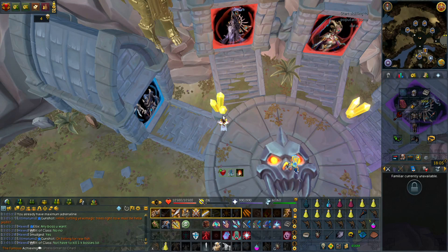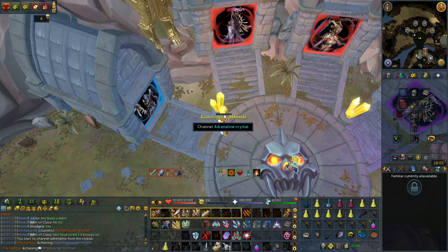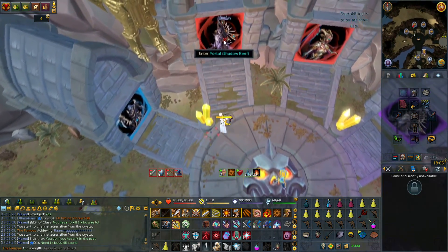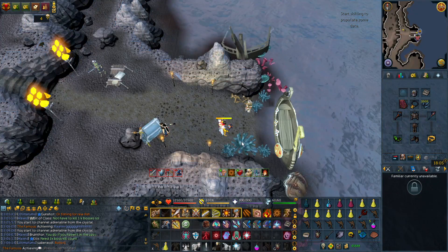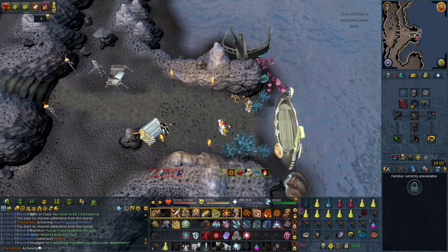Between each boss portal you'll see what are called yellow adrenaline crystals. You need to unlock these by having a total of 1000 combined boss kills. By clicking on them, your character will charge to 100% adrenaline in only 5 seconds, and you can do this an unlimited number of times with no cooldown. That means you can use natural instinct at 100% adrenaline if you drop a dummy right beside it, and after that build back to 100% right before a boss fight. You can even use the dragon battleaxe special attack, which is amazing for melee combat.